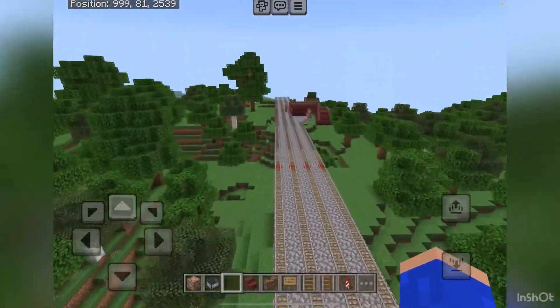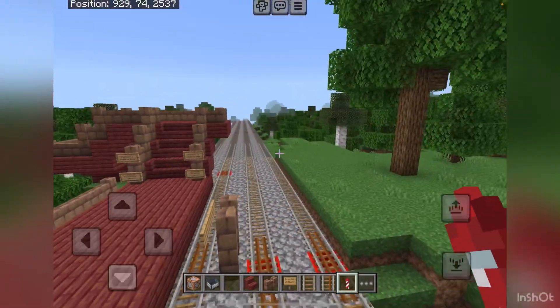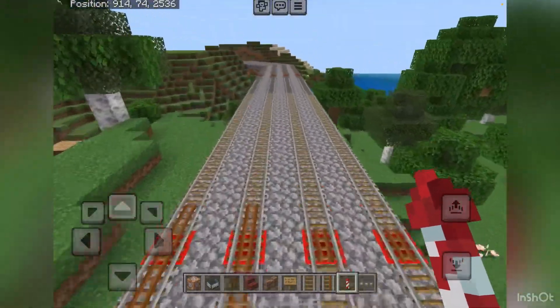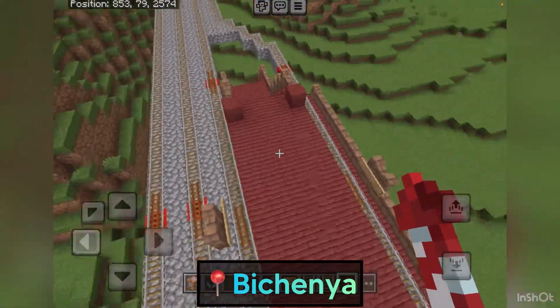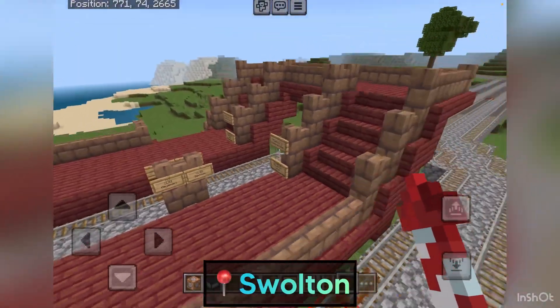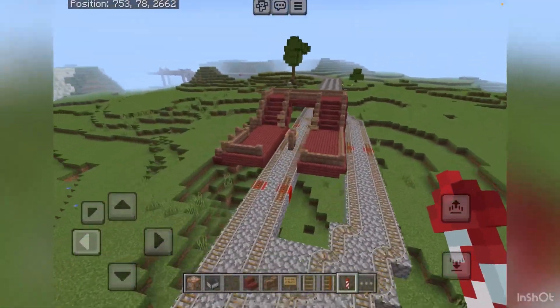Then we go into Yonsfer. This station was also rebuilt to put the Ferrocallan line tracks here, so this became an island platform. We have Bishenia, also rebuilt to become an island platform because of the Ferrocallan line. Swalton was not rebuilt however, because our tracks just swerved around it, so Swalton is fine.